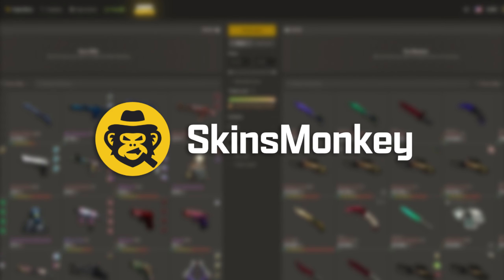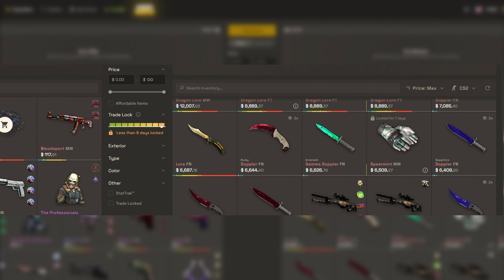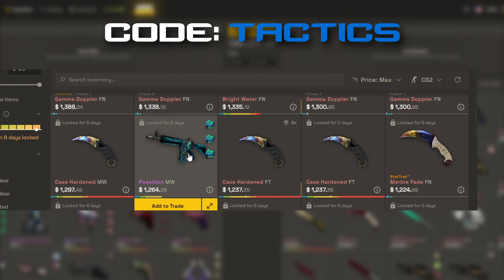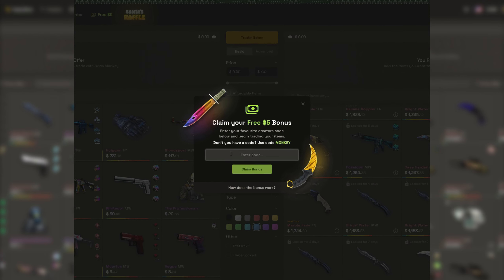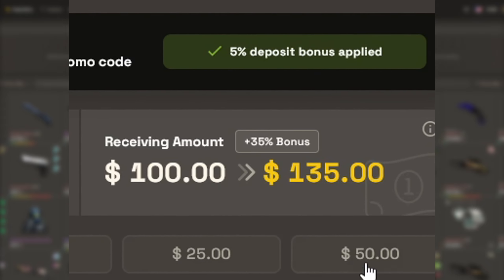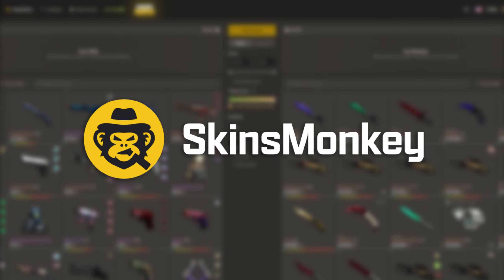Before we get into all of the nuances of how the professional players are holding this site, I want to thank today's sponsor, Skins Monkey. Skins Monkey is an automated CS2 trading site that provides an instant way for you to get new skins. All you have to do is select your old skins that you don't want anymore and then pick out some fresh ones to trade for. Right now you can get a free $5 if you use code TACTICS on the site, and up to a 35% deposit bonus when using my code. Links in the description.